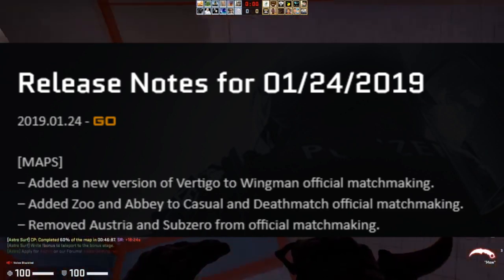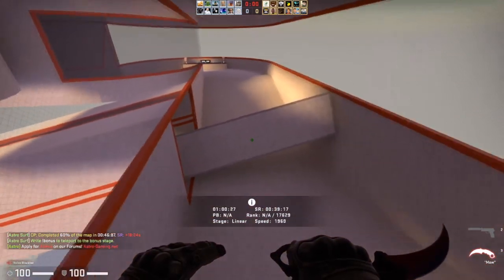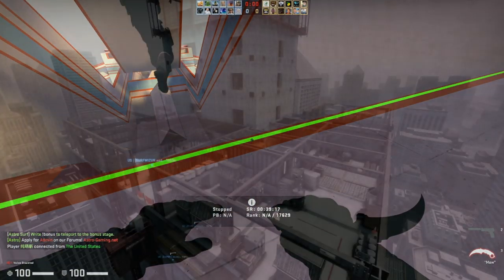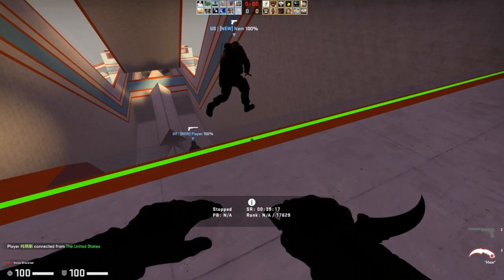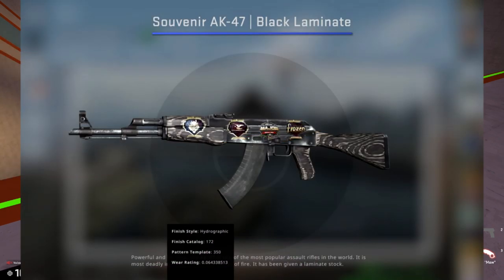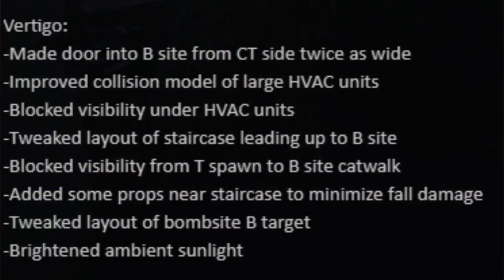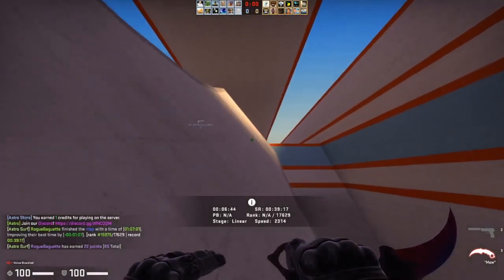Moving into 2019, the first significant thing to happen was on the 24th of January where they started to push Vertigo a little bit higher into the competitive matchmaking pool by putting it into Wingman. This is kind of the first part where we saw Vertigo really push its way forward. A lot of people started to hate the map, but it did end up going into the competitive scene and we got some souvenir skins for Vertigo in the future. Vertigo also got its first update because of how popular it was becoming.